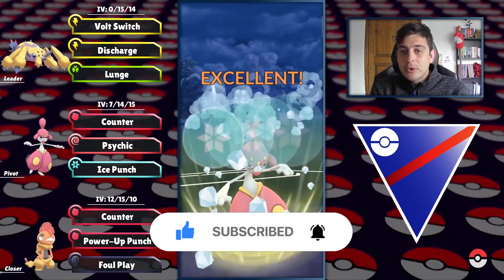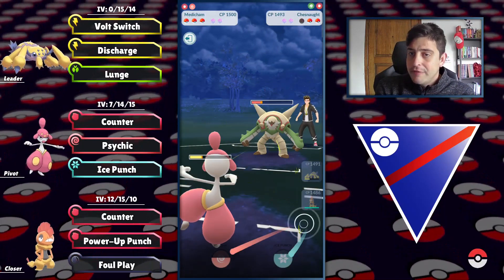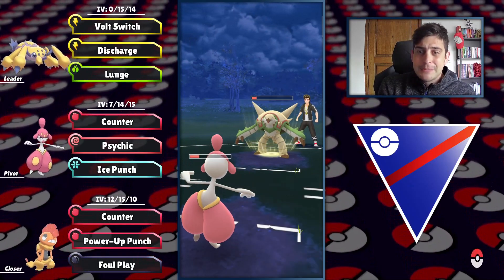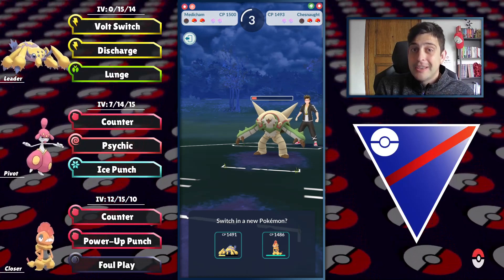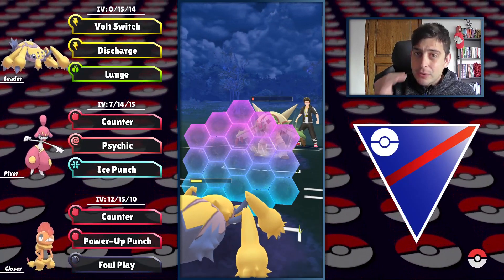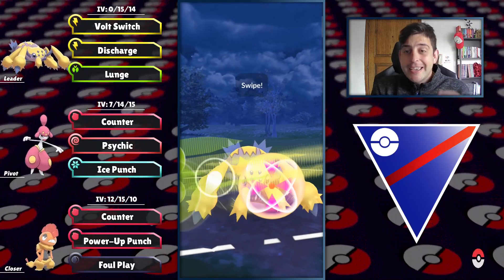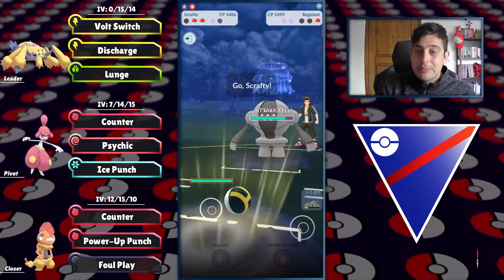Froslass connects but we can still do a lot of damage with Ice Punch, getting it to a very low level before finishing it off. Trying to get to Ice Punch before their next move — but Superpower, even resisted, is deadly for my Medicham — down we go. Galvantula comes in after the debuff, they reach Superpower to threaten my shield, but we can reach Lunge against the final Pokemon — Registeel.